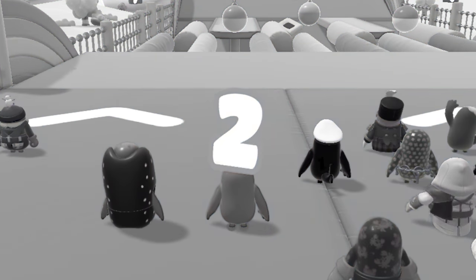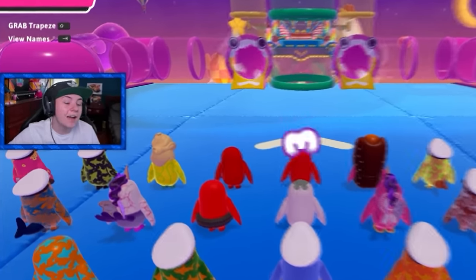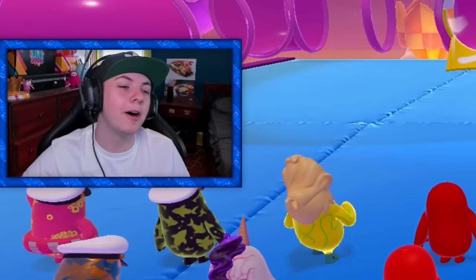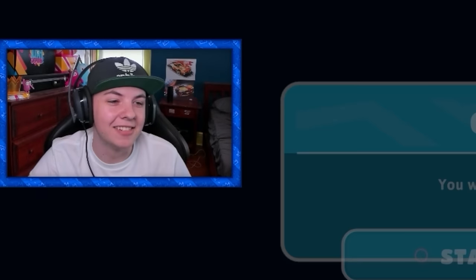We got Hit Parade and we literally spawned on blue. Oh my God, there's so many levels where you spawn on blue. Another level where we spawn on blue — Party Promenade. Dang it. Track Attack again. This is actually so annoying. I have to sit through so many loading screens just to see that it's another level where you spawn on blue.